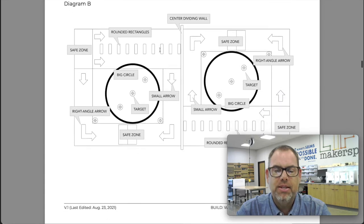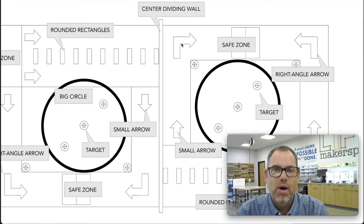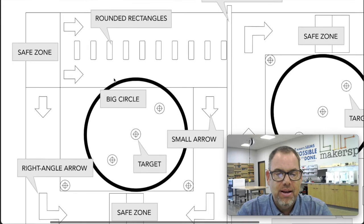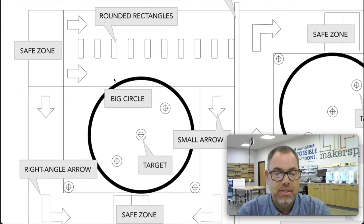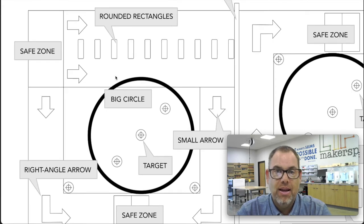Let's look at the different areas of the game field. There are four safe zones, and there's the center dividing wall — a one-by-four piece of wood about four inches tall that divides the two alliances and prevents teams from crossing into the other alliance's area. Inside each side of the game there are rounded rectangles, a right angle arrow, a big circle, a small arrow, and targets. Each one holds a different significance as you play the game.